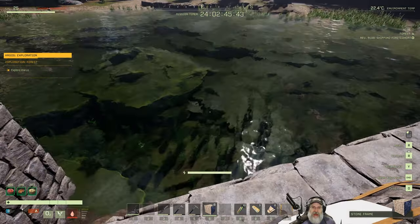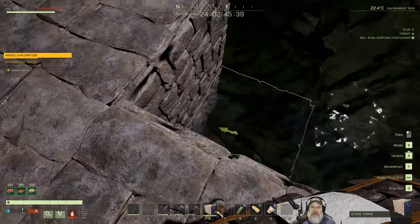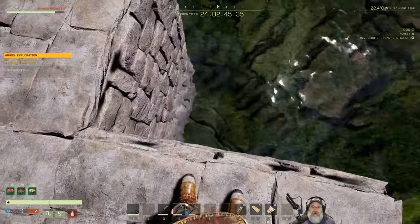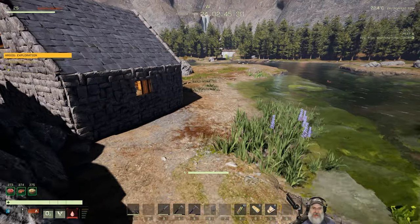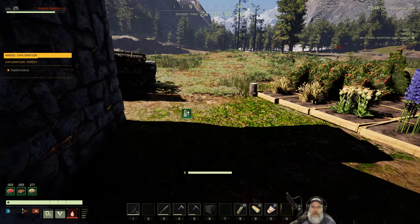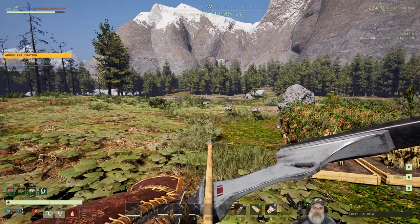Now let's get back to building. I'm going to set another foundation over this piece of terrain and run the foundations all the way back to the bottom of the lake. Let's go grab some more foundations. There's a wolf on our property - that is not allowed!